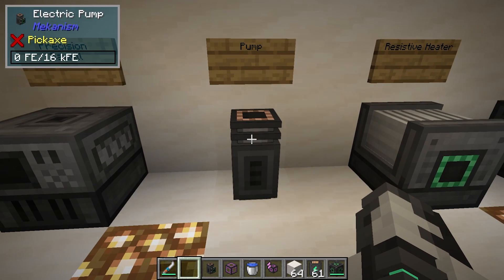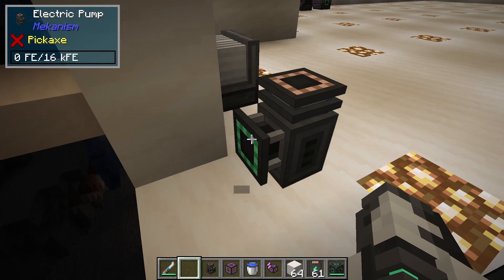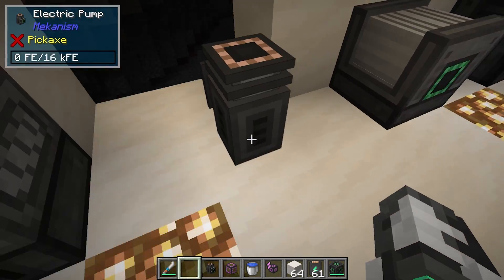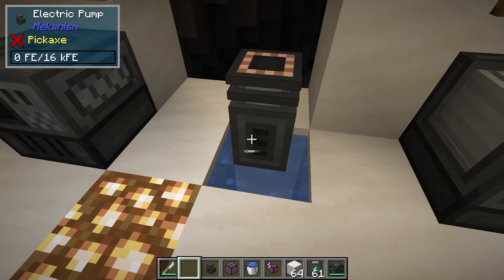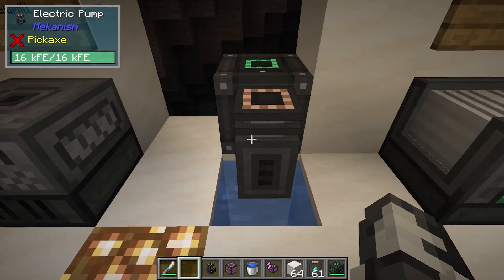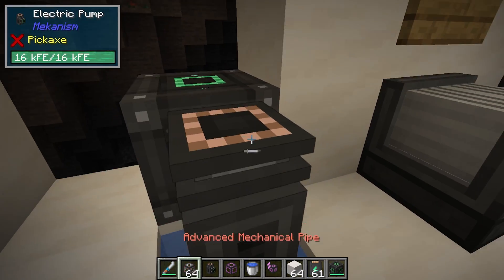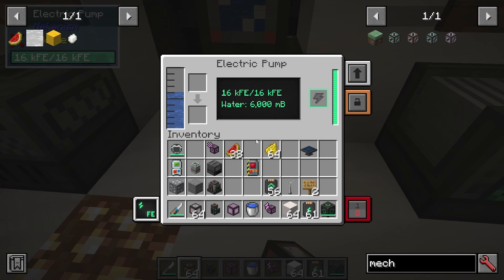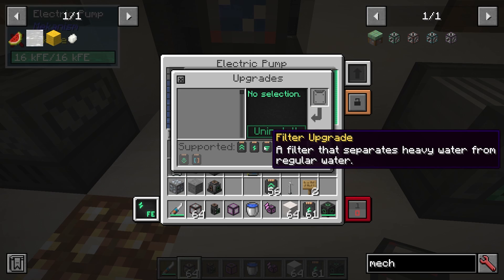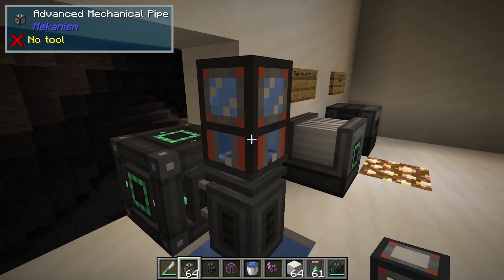Then we have a pump — this is a bit more interesting. The power goes in the back. If I put water under here and power it, with a mechanical pipe on top you can see it is pumping that water very efficiently. You can also upgrade these with a filter upgrade to get heavy water instead of regular water, and they have energy and speed upgrades too.